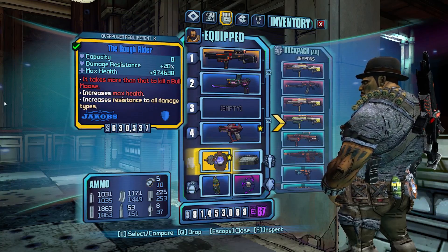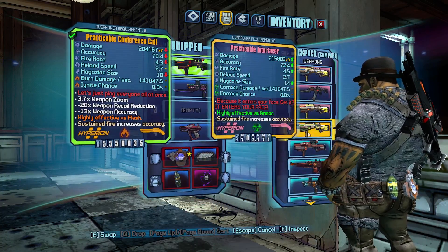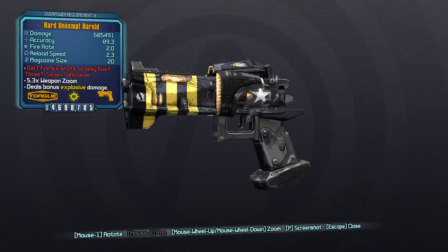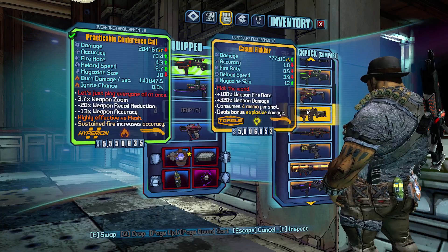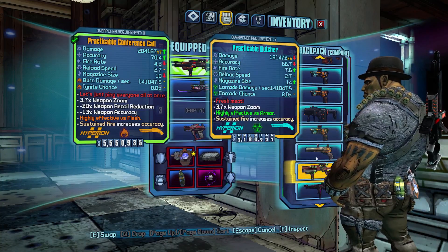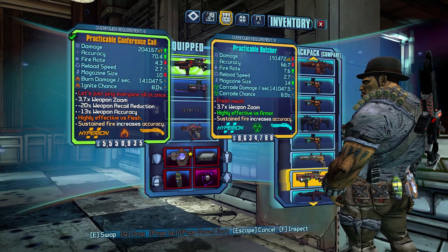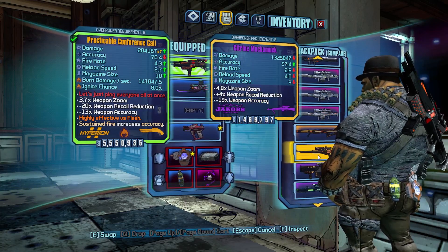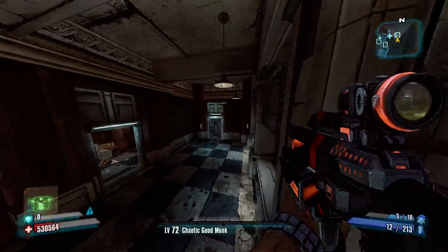So there you have it — that's my top 5 weapon picks for Salvador. Just in case you get bored using the Harold and a Grog, which I know is basically the meta for Salvador, I like to switch it up. That's why I have a lot of variety of weapons here — so I don't do the same thing over and over again.